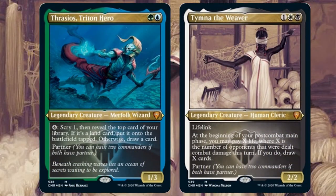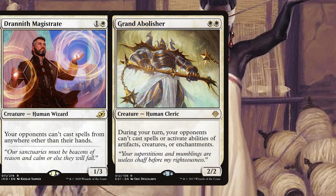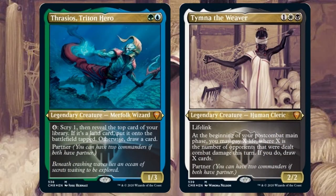The most popular route for this commander pairing seems to be creating a hate-bear army. Get out cards like Drannith Magistrate, Grand Abolisher, or maybe even the new Opposition Agent — create that little army to attack and ping off Tymna's ability whilst also slowing down your opponents.